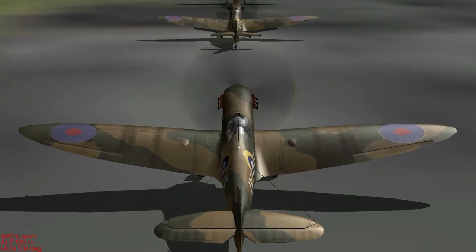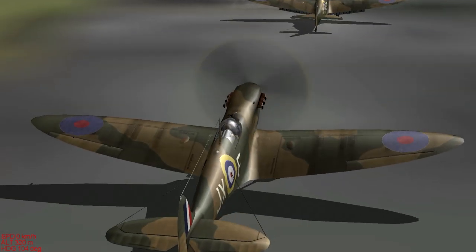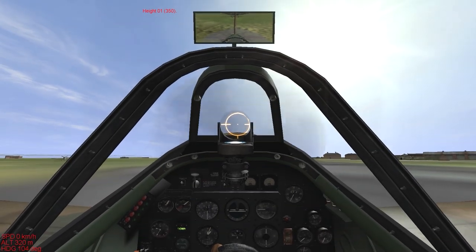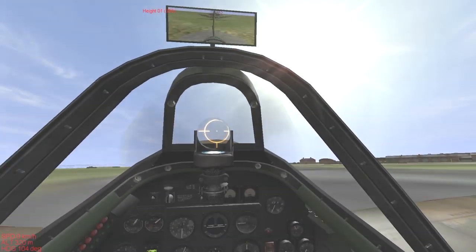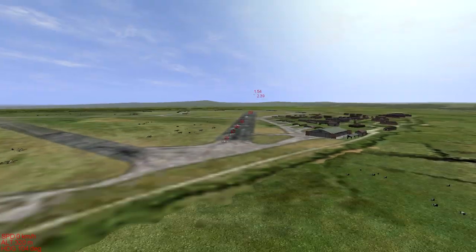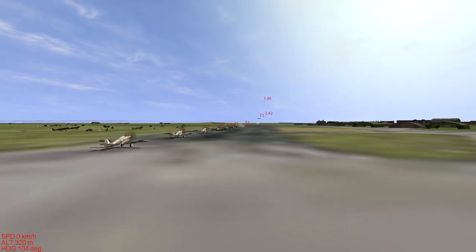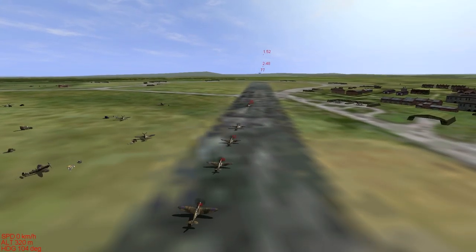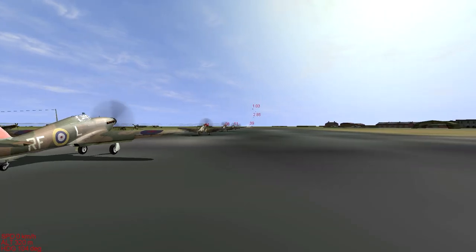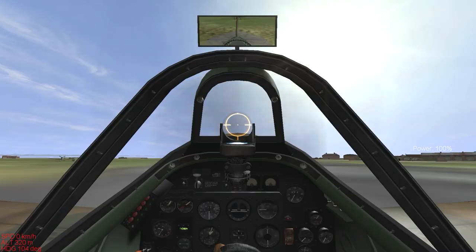These guys are cheating again — using their flaps at positions that the Spitfire can't actually do, because the Spitfire just has an up and down position. It doesn't have anything in between — it doesn't use an incremental hydraulic switch like the Hurricane does. Speaking of which, we do have three Hurricanes. That's a bit of an odd number but fine. I'm guessing their job is going to be to go after the bombers — we'll see how successful they actually are.